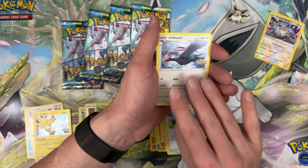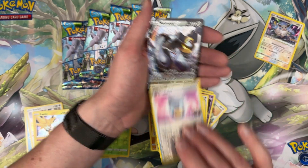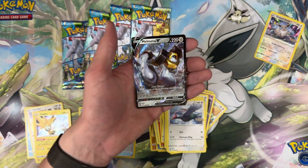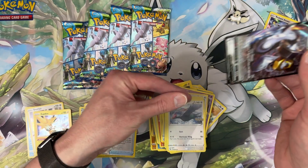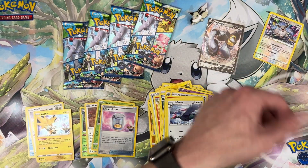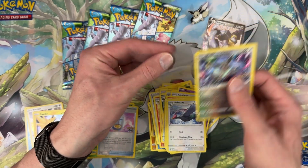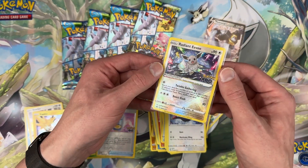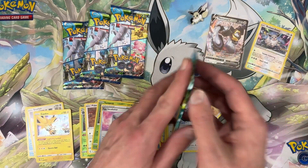I'll keep this one for me. We have Raticate, Larvitar, Natu, energy, Blanche reverse, incubator, and Melmetal V — grab a sleeve, we'll take a Melmetal. I didn't put Eevee in a sleeve — I'm sorry Eevee, is that why I'm not getting any good cards? There we go. Okay, four packs left.